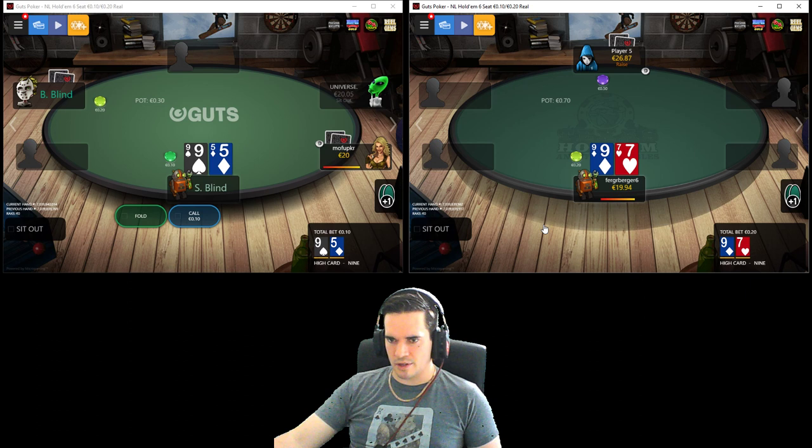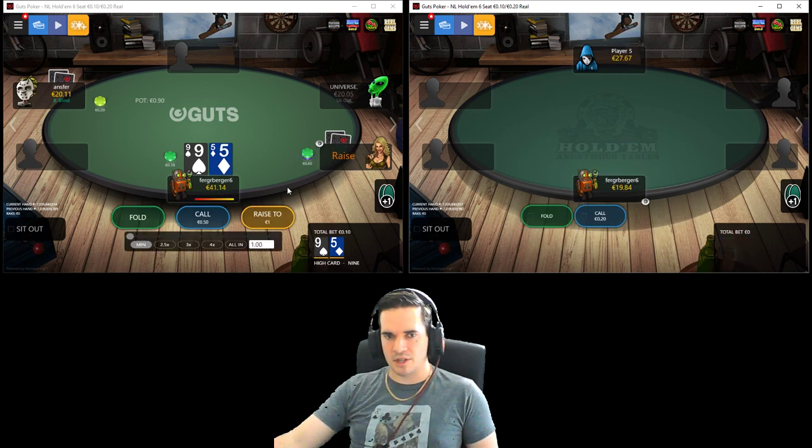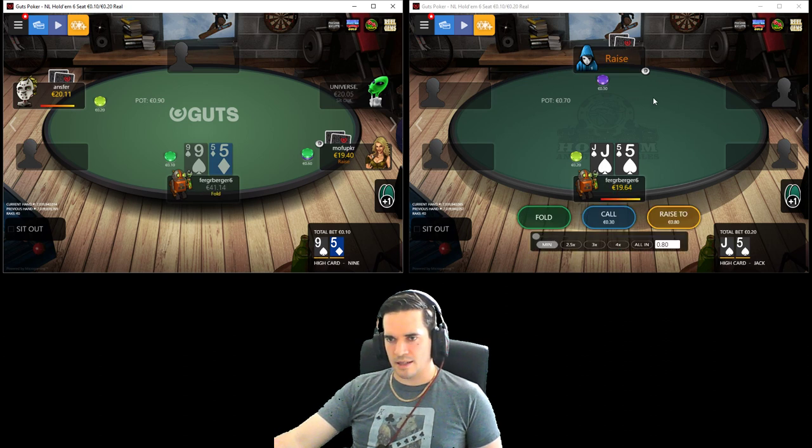I was going to defend just versus the single raise. When the extra caller comes along, it's very difficult for him to have a particularly strong hand. So if we can three-bet and get through the original opener, we're going to take that down a huge percentage of the time, which is quite nice for us.